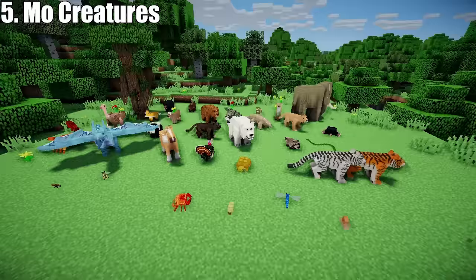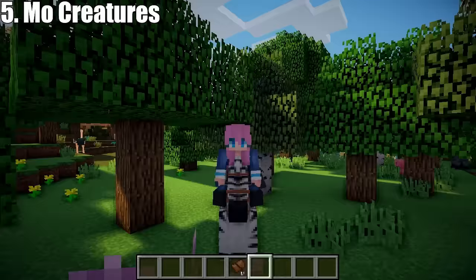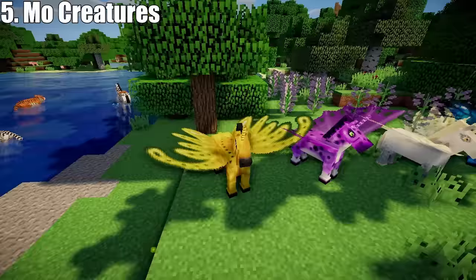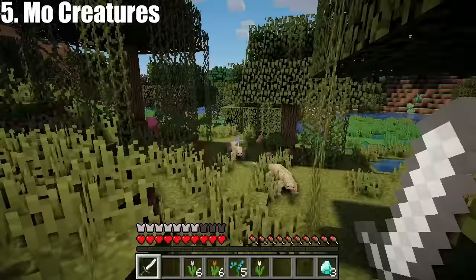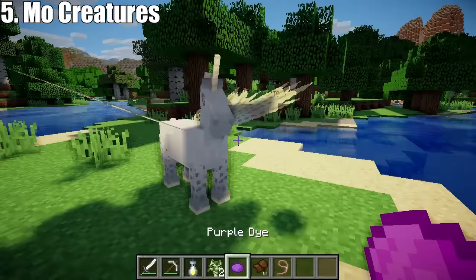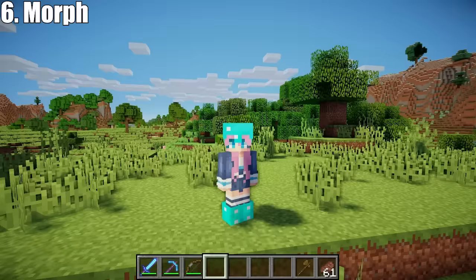Next on my list is Mo Creatures by Dr. Zark. This mod adds 40 new creatures to Minecraft. There are dozens of tameable creatures that you can keep as pets, and some creatures that you can even ride around on once tamed. My favourite out of all of them are the fairy horses, which come in a variety of unique designs. And with Mo Creatures there are mo ways to die — you might stumble upon a big cat in the wild, a komodo dragon in the swamp, or even an ogre in a cave. So if you're bored of taming wolves and ocelots in vanilla Minecraft, this mod will keep you busy.